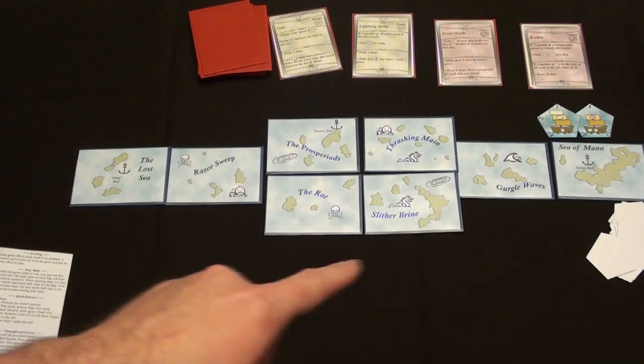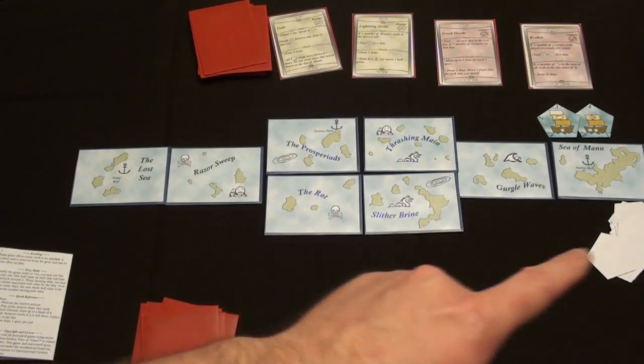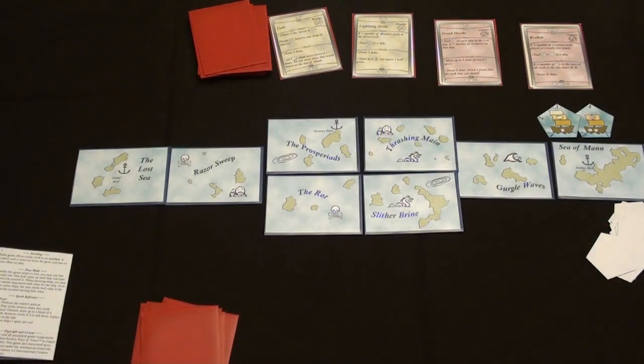They will then continue back on these spaces. And if they ever end up in the Sea of Man, then you've lost the game — if any ship does — because they've stolen your treasure, you lose your power, and you get sad and go home. But if you destroy all the ships, all 27 ships, then you win the game.